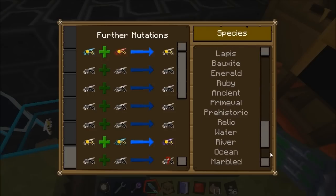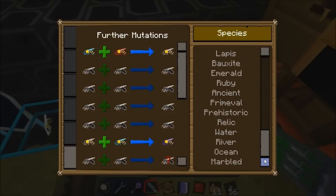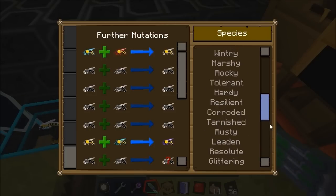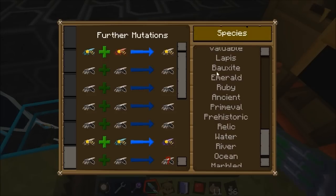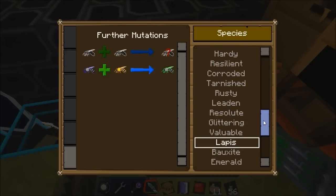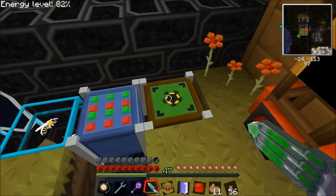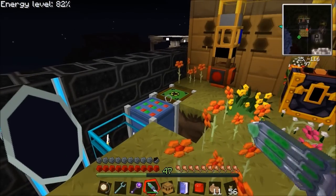With standard Forestry, trial and error is fine since there aren't many species, but with Extra Bees there are so many species I think you're best off going into a creative world and looking at your target species. For example, if you wanted lapis bees you can see you need to combine a resilient bee and a water bee. Once you've got all these bits of kit in place you can start actually breeding bees — we'll pick that up in the next episode. Thank you very much for watching, bye.